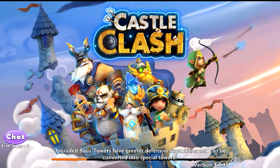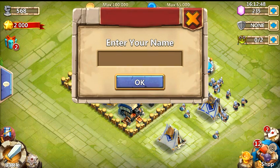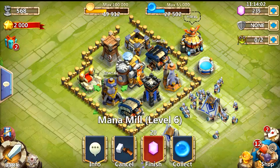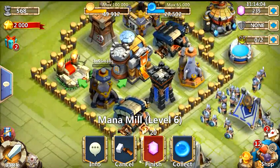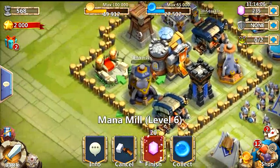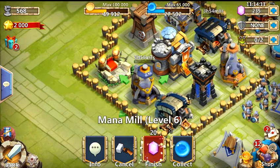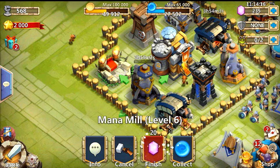Floridian here on Castle Clash. We're gonna be taking a look at the level six mana mill on its way to level seven. It's gonna take two hours and it's currently on its way — I just started it four minutes ago. If you want to finish it now, it's gonna cost 20 gems, which is not too bad.